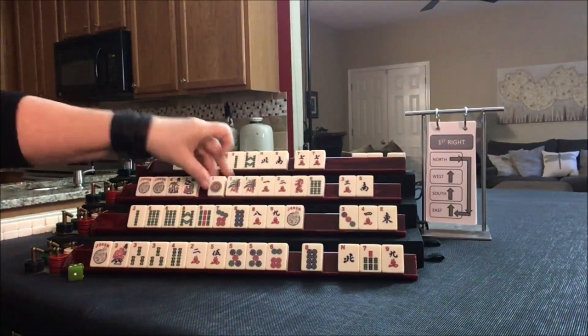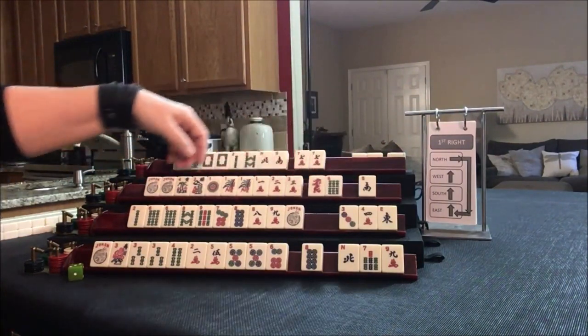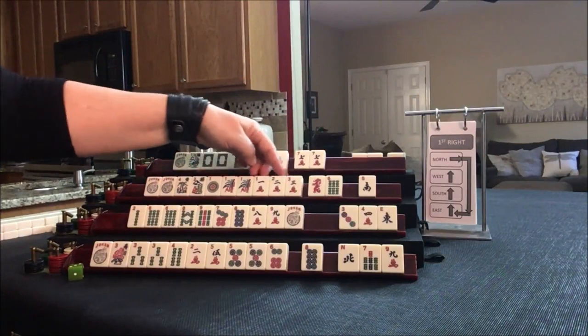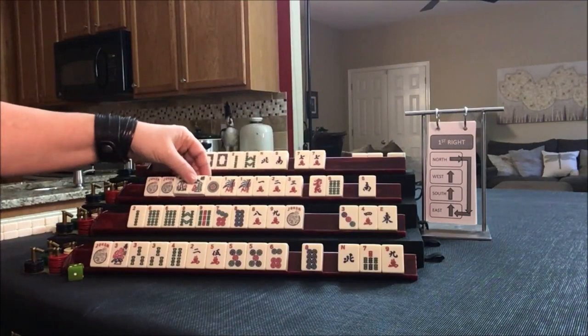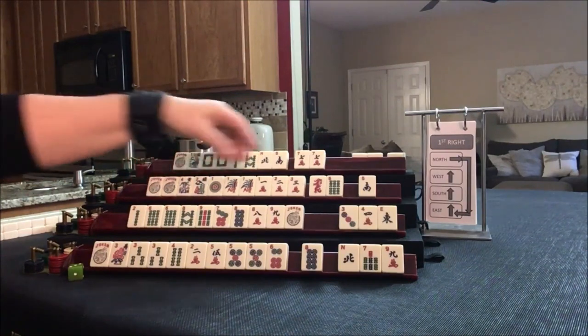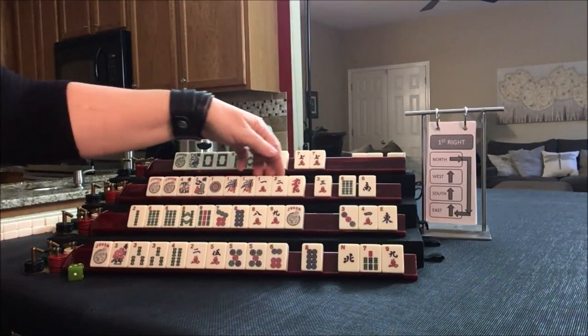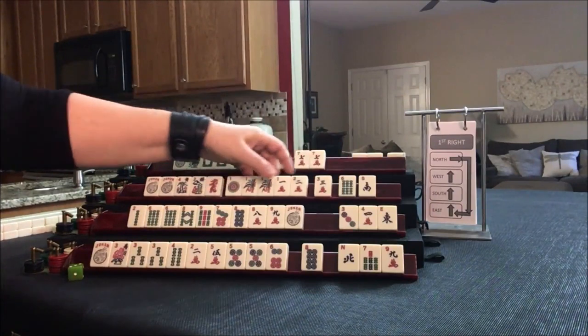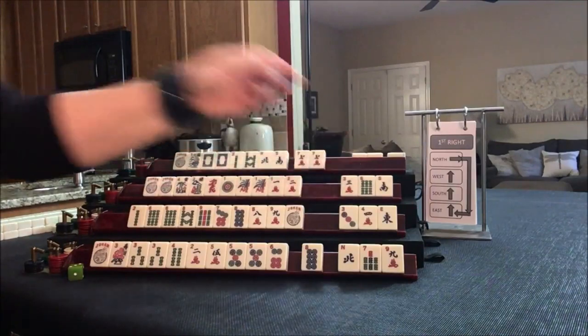We got a 1. Like numbers with 1's is kind of what I'm thinking here — maybe a quint, a 1, 2, 3 quint. We'd have to throw away flowers, and I want to use these flowers. Let's keep the dragon — we could play like numbers with dragons. Let's pass those 3.